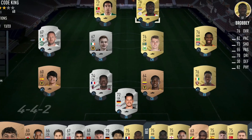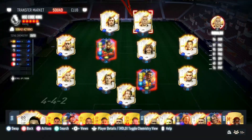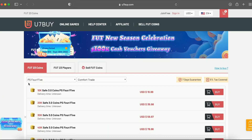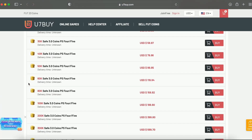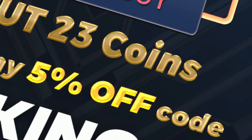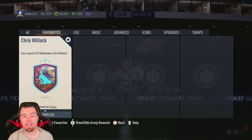If you're bored of having a starter team, make it a beast team. Check the description below to use U7Buy for cheap reliable coins, and don't forget to use code 'King' for a cheeky five percent off. Let's get into the video — yo guys, what's going on, King Flipper here and welcome.